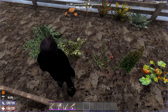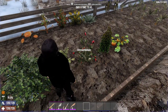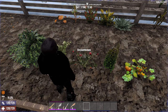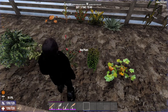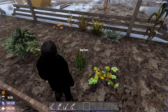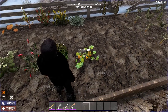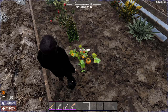Next up is potato. We have got potatoes and we've got chrysanthemum. Chrysanthemum is not used for consumption — you can use it to make tea, and I do believe you can also use it to make dyes. Next up is the hop plant, which you use to make beer, which can then be used to make some advanced elixirs. Then we have got the pumpkin plant, which will give us yummy pumpkins.